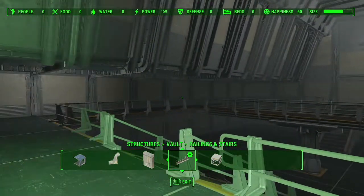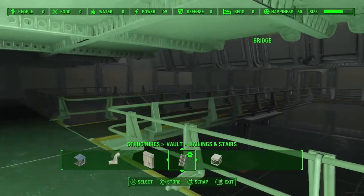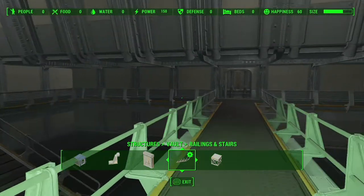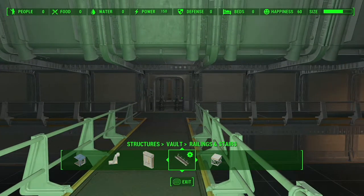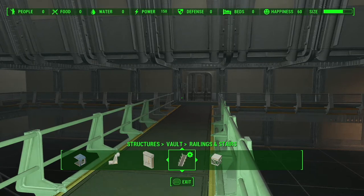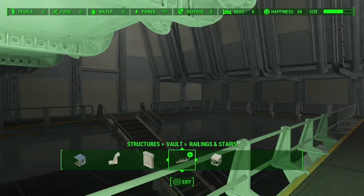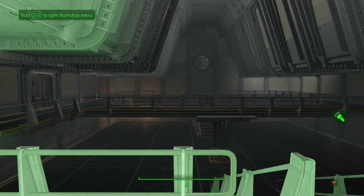That's a way better Vault 88 atrium in my opinion. The only thing I'm not a big fan of is that you have to enter from the side. However, the justification is you get a bigger atrium and it's unique — no other vault has you come in from the side. Every other vault you enter the atrium and face the overseer's window, so it separates this one from the rest.